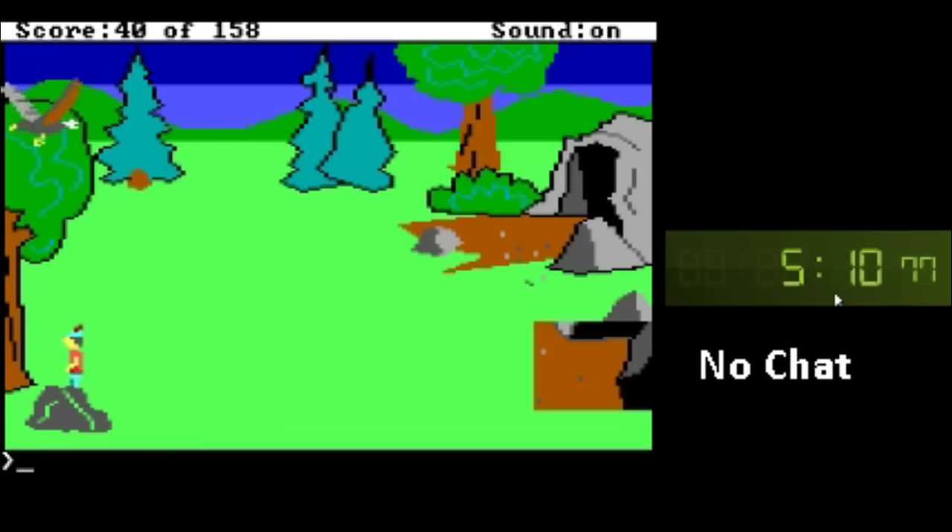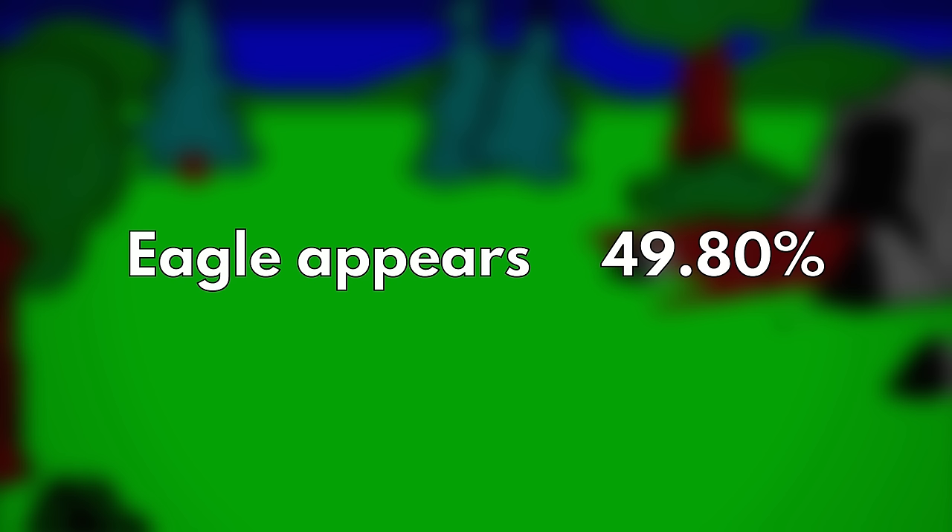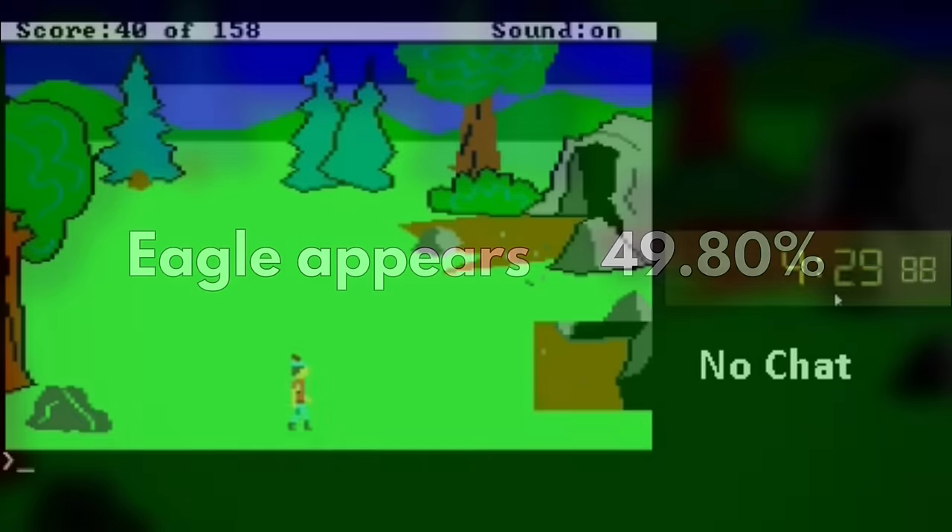You need the eagle to appear on this screen in order to jump to its large talons and hitch a ride. Each time you enter the screen, there's only about a 50-50 chance that the eagle will appear. No eagle means leaving the screen and trying again. In this run, Vise takes nearly a full minute to complete the process.